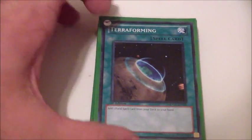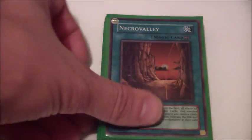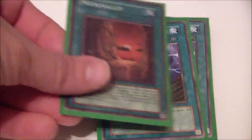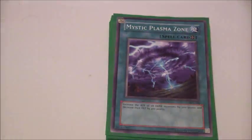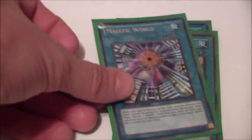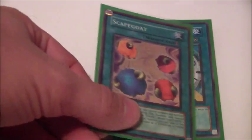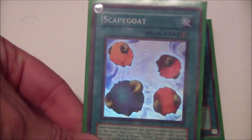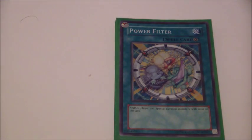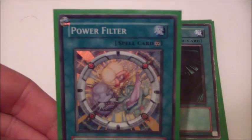On to spells. One Terraforming. Three Necro Valleys. Two Mystic Plasma Zones — since all my monsters are dark anyway, they give them an extra boost in attack. Three Malefic Worlds — again, another card for backup in case my field spell is ever wiped out. Scapegoat is extremely good to keep me alive a little longer. One Power Filter — this card has messed up so many people.